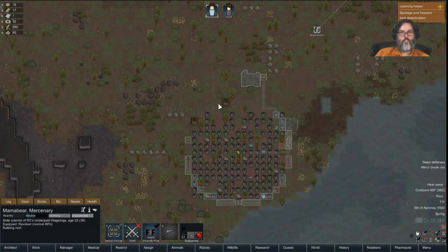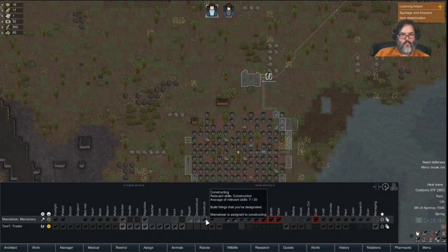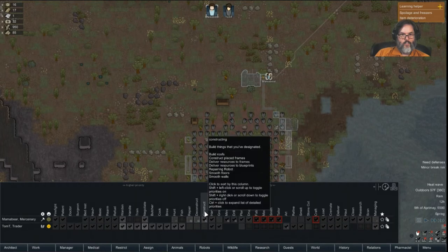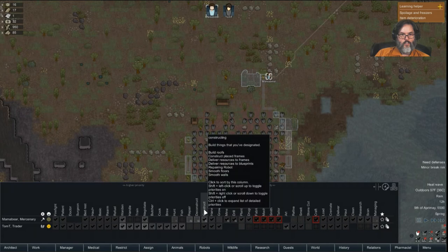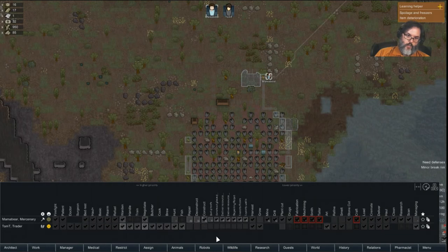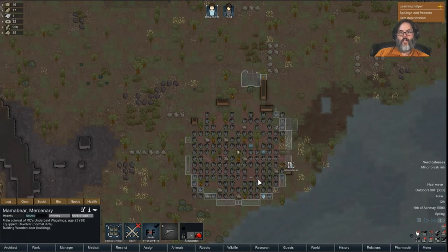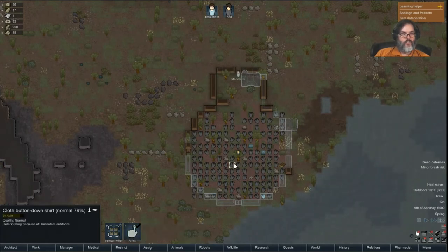Where are you going? I don't want you to build the roof — what in the hell. Control-click there we go. Build roofs — turn that off. I'll turn that back on in a little while, because the shirts are still outside so they're still deteriorating.